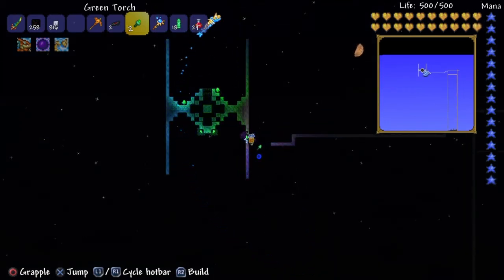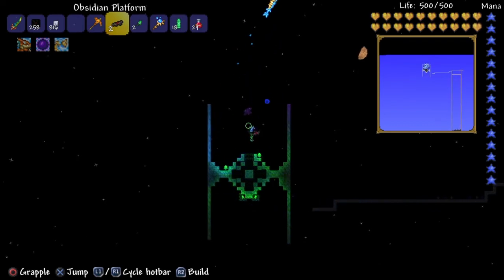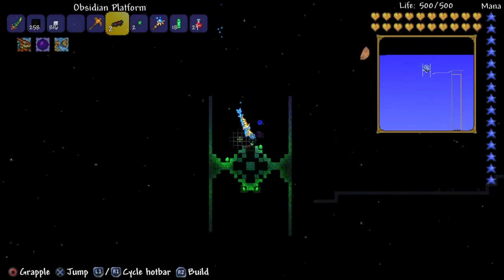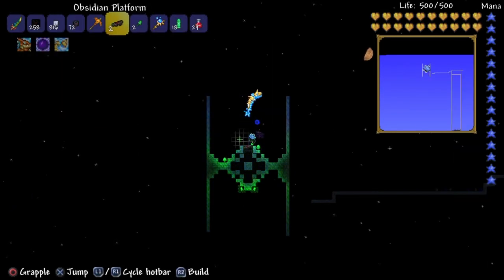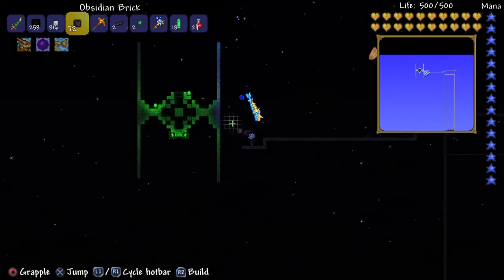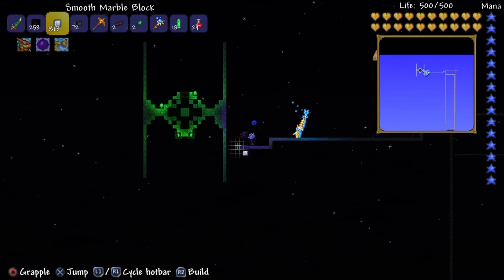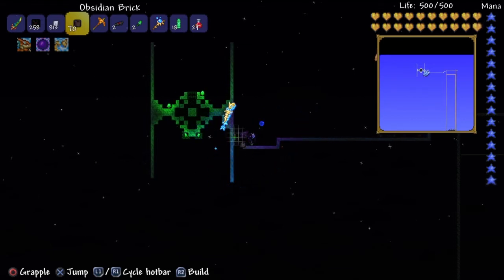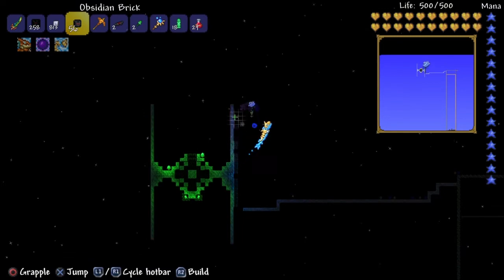Now it kind of looks like little blaster cannons. I think it looks good. Finish up the wings, add some more lights. I need to go craft a marble chair and a bunch of other stuff, but for the most part this is pretty much done - just finishing little minor details, getting a bed or something.